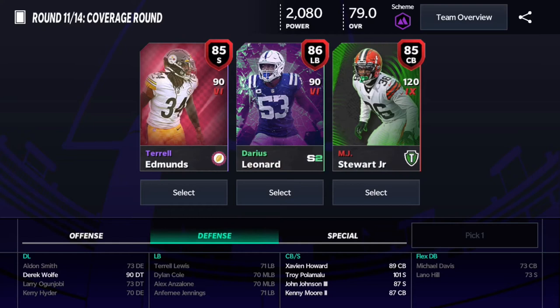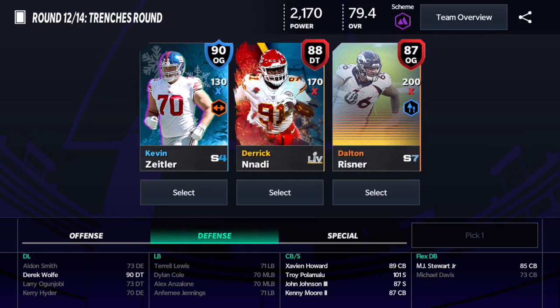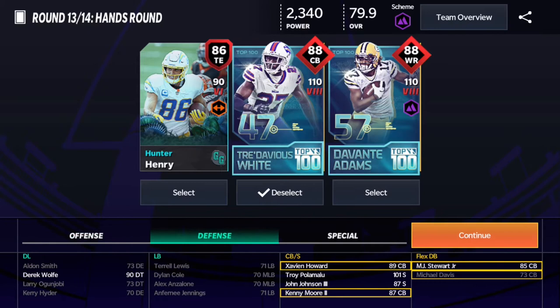We're gonna pick up Xavien Howard, 150 power — better than Stephon Gilmore at 90, so not complaining. We have four rounds left and need 600 power to beat them, so we need to get some good picks. We're gonna take another corner with 120 power, MJ Stewart, and then 200 power Dalton Schultz — that's gonna help.